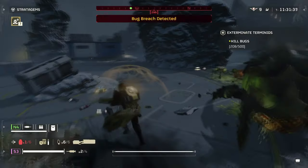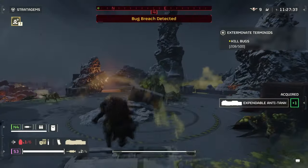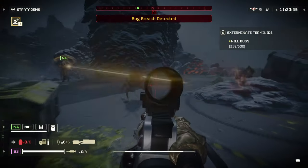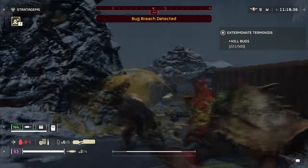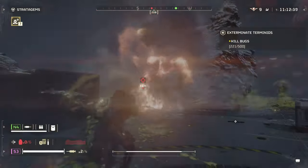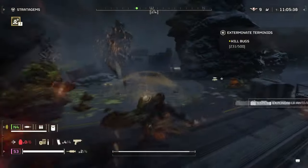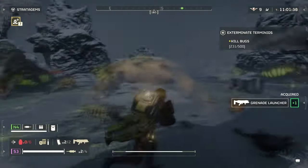The LAS-16 Sickle in Helldivers 2 is a phenomenal energy weapon that can cut through enemies exceptionally effectively. It's a fantastic weapon in any situation and if you're careful with your energy reserves, it never requires you to reload like most energy weapons. The time to kill is exceptionally quick — you should be able to cut through any enemy type within a few seconds as long as you stay locked onto them. It also does exceptionally well when severing limbs if need be.